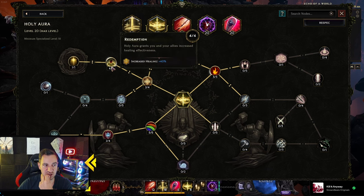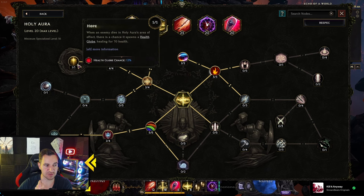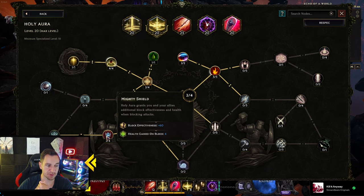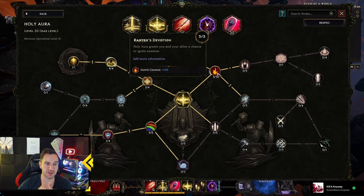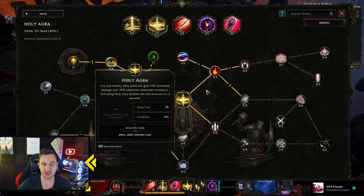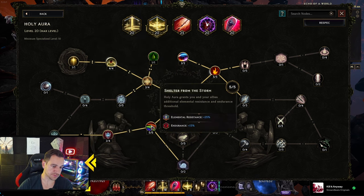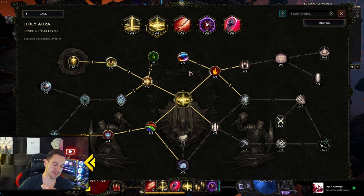Holy Aura is just a nice addition. We go here for health — increased healing effectiveness, healing effectiveness, and extra health. Resistances. Health gain on block, block effectiveness, and a little bit of ignite chance. The Holy Aura is always a nice addition, giving us fire resistance shred, resistances, and healing. It's just sort of a staple in the palette.